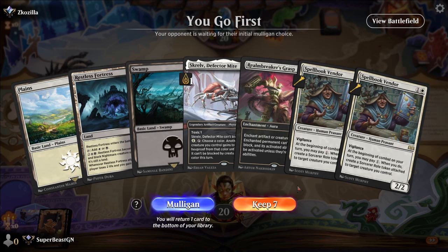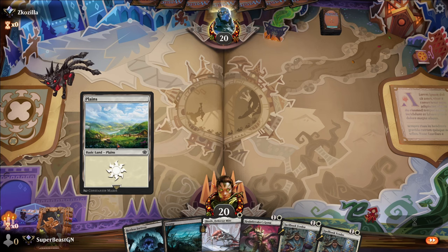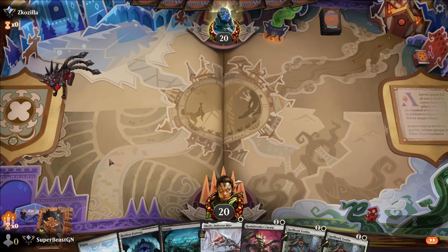We got Skrelv turn one, Spellbook Vendor turn two — I like it. We have two Spellbook Vendors, so even if they get rid of the Skrelv and kill the Spellbook Vendor, we have another one. We're going first — that's important. We'll play the Restless Fortress on turn three because everything in our hand costs one or two, so we don't need to play a three drop. I don't even think we have any three drops in the deck.